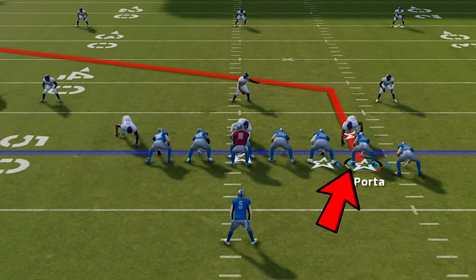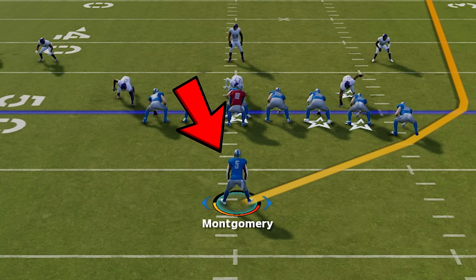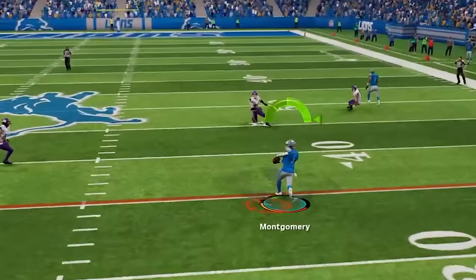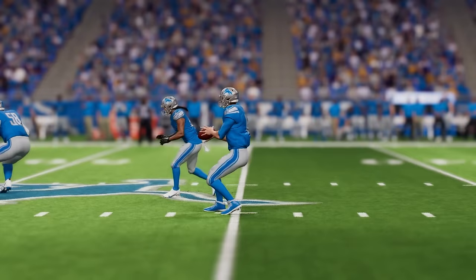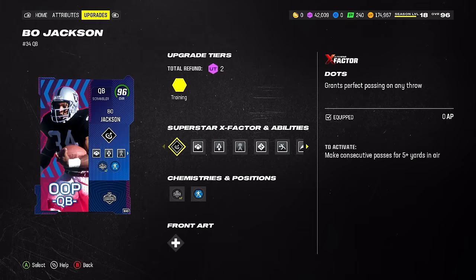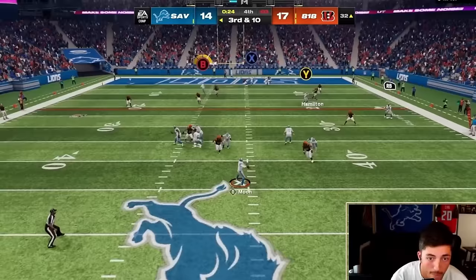If we just come out in a play with a post route and put a receiver on that side on a flat route, then wheel our running back going that same direction, we're going to create one of the best plays in history. I'll be going into greater detail on that route combo along with three other route combos that are super easy to use and will work against the best Madden players in the world.